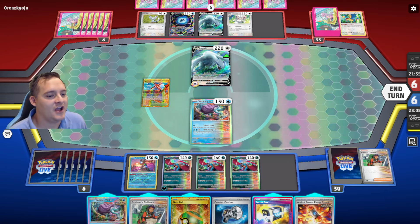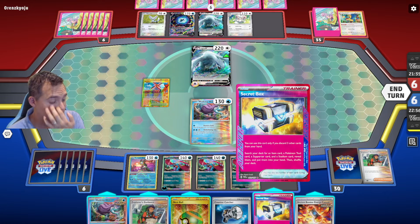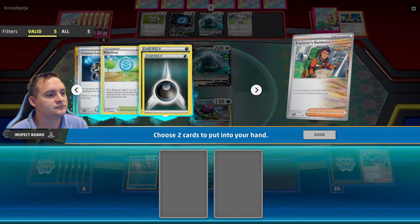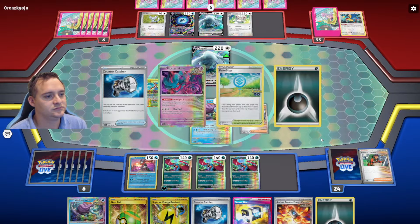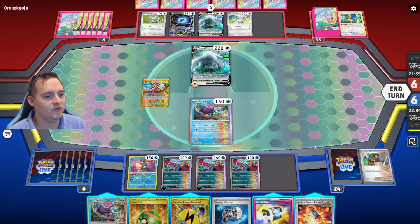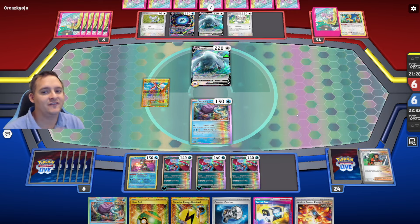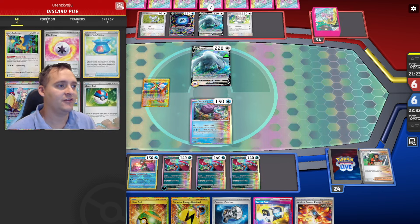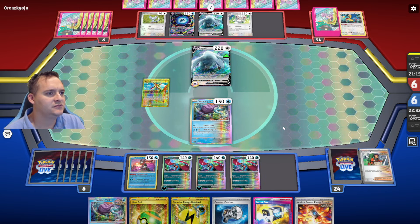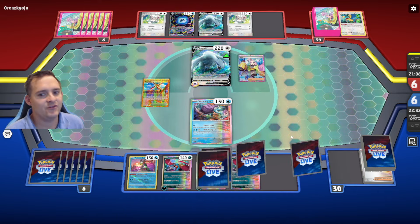With that in mind, we don't have to use Secret Box yet, so we do another Explorer's Guidance — Earthen Vessel and Superior Energy Retrieval seem better. We'll spread energy out without using Greninja and pass the turn. There's no way they can get two Archeops — well, unless they have Turo or Penny, but they only have one Archeops in the discard anyway. We want only one Archeops in play.